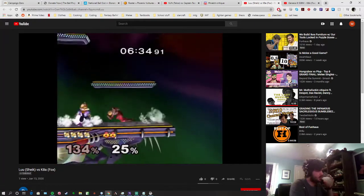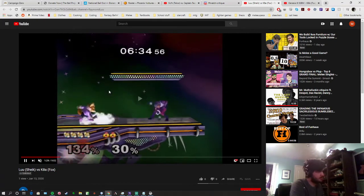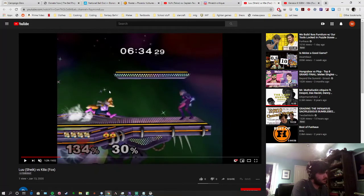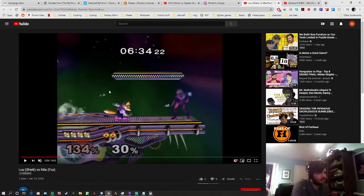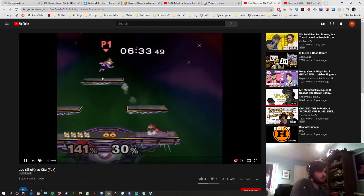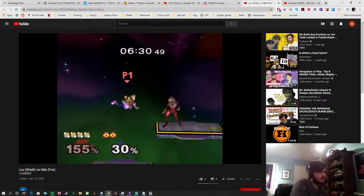It looks like you're trying to grab his landing here, but you mistimed it and get punished. This brings up an important part of the matchup: when Fox gets to this range, an option you have to combat him running forward is the f-tilt you do here. F-tilt is kind of a necessary evil in this matchup — it's one of your best tools for intercepting Fox's aerial approaches and his running shine. On the other hand, it can be countered hard by him just dash dancing in place or shooting a laser, but it's definitely an important part of keeping Fox honest with his approaches.